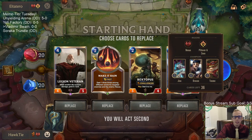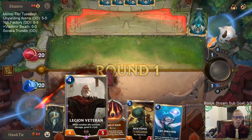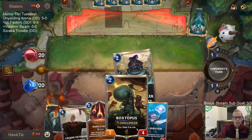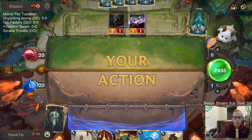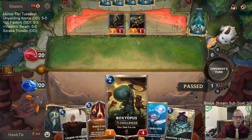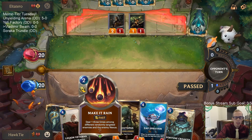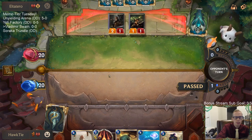We're playing against a burn deck. Make It Rain is good against burn. I'll keep Spray Fin — maybe it's a little slow but it could find another Make It Rain. I like having Boxtopus with its ability to deal with something like a Draven, and I'll just cast Make It Rain this next turn to kill these two things.